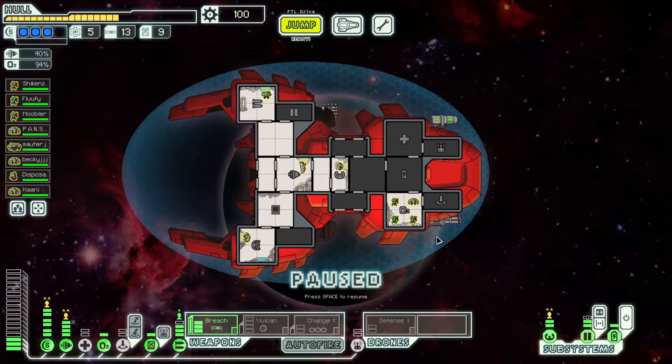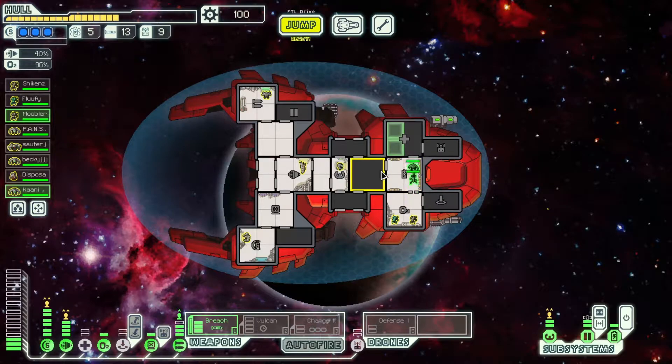We have a fire aboard the ship too. We can put it out relatively quickly, we just have to find it. It's gonna be in one of the empty rooms. There it is. Always keep your ears open — if I had jumped and was in combat when that fire spread to the piloting room, that would be real bad.